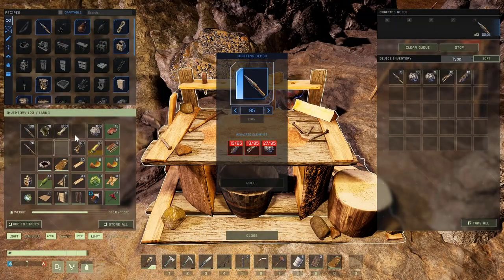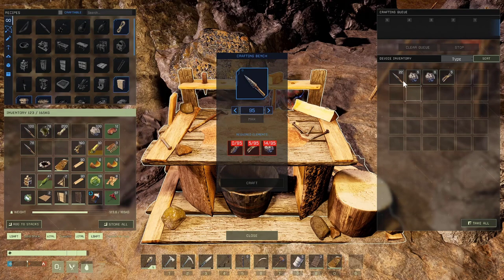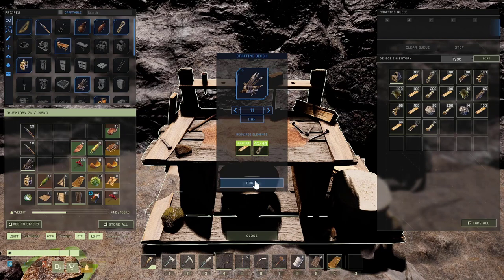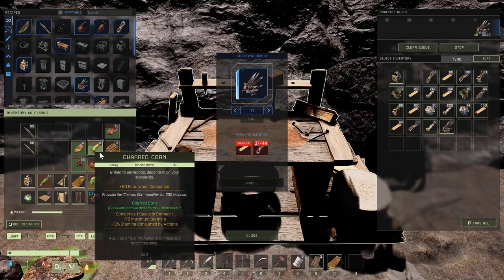Also, take the opportunity to stop at that cave along the way to craft some flint arrows. If you feel the need to have hedgehogs like I did, take some time to chop down a few trees and craft some hedgehogs on the crafting bench.